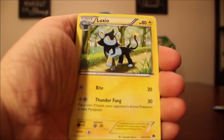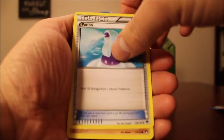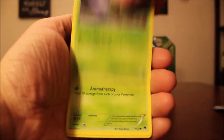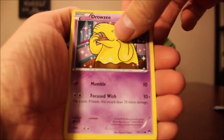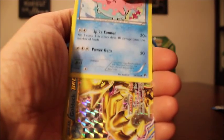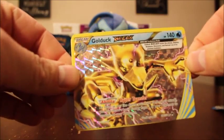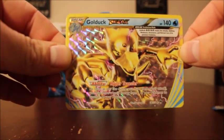All right, we have a Luxio, Palpitoad, Potion, Pancham, Cricketot, Petalil, Drowzy, Corsilla — and no way, a Golduck Break! Just what I was hoping for. That is awesome.